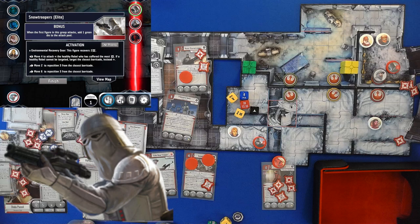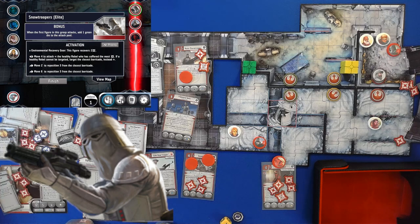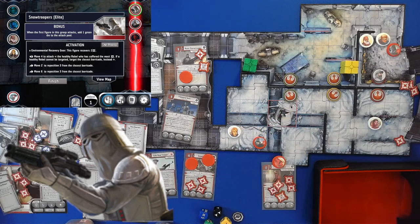The troopers — figure recovers two; I knew that was coming. Tag the healthiest rebel who has suffered the most damage — that's going to be Fen. It'll be a blue and a green versus a black. We're going to exhaust Adrenaline Rush, so we're going to not take any damage. Move and then move back here. Finish, finish.